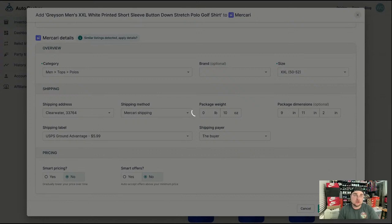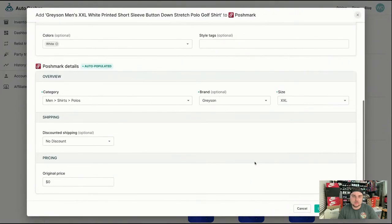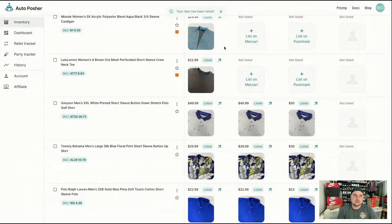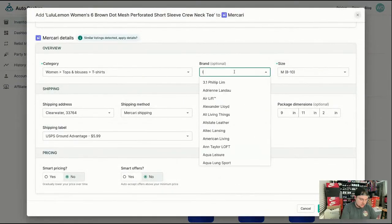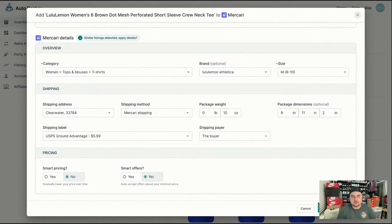Shirts, polos, Grayson — everything's good. Cross-list. Next up, Lululemon women's t-shirt. The brand didn't come in again — that happens every time with Lululemon, so you just type it out and hit list. Someone's Sook item almost sold yesterday — they got an offer but countered and the person didn't accept. That's clearly going to sell fast. This is a heavier item so I'm going to up it to two pounds just to be safe, so I don't have to relist on Mercari after it sells.